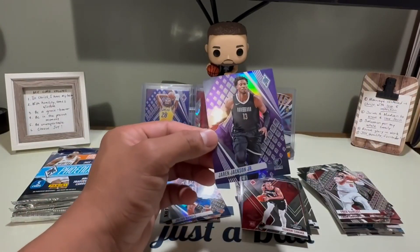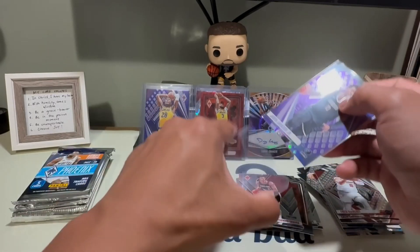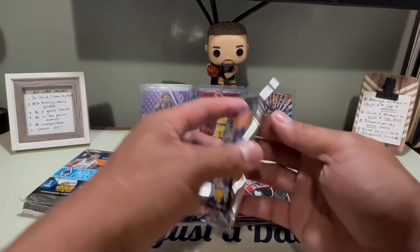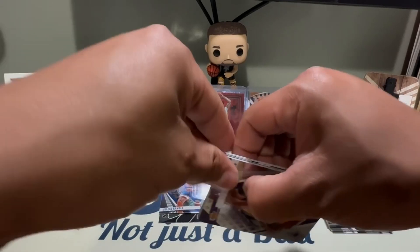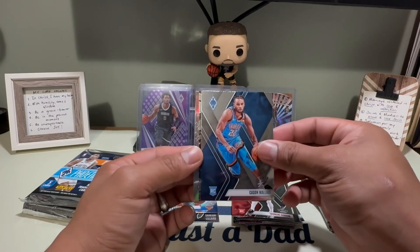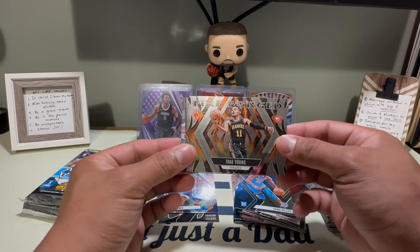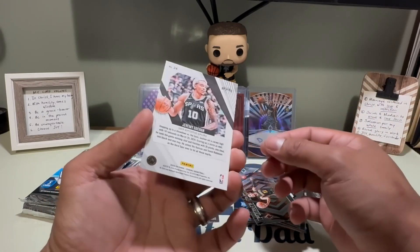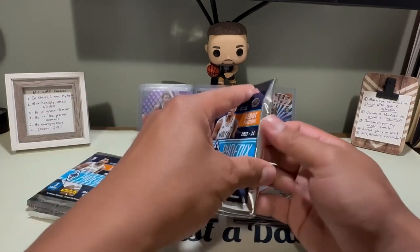Six numbered cards total now — that's wild! Four more packs, still looking for the mem and second auto. Next: Shaquille O'Neal, James Harden, rookie Wallace, and Trey Young Fire Forward insert. Dang — thought that was Wemby on the Spurs card, but it was Jerry Schohan. Three more packs to go.